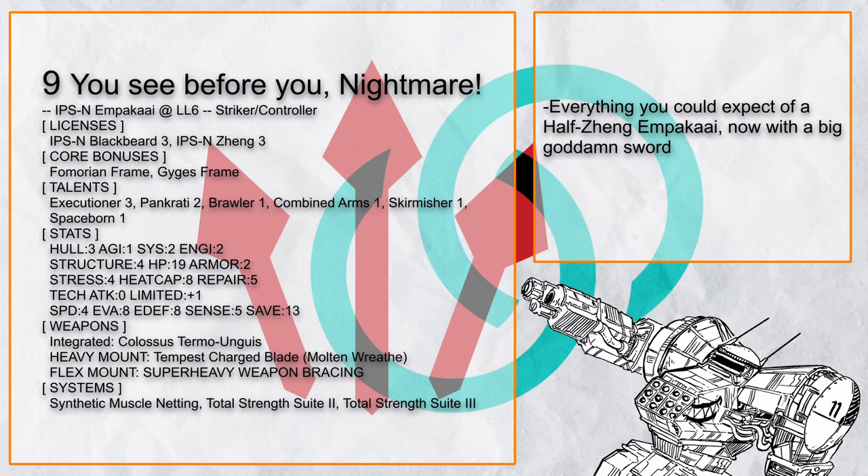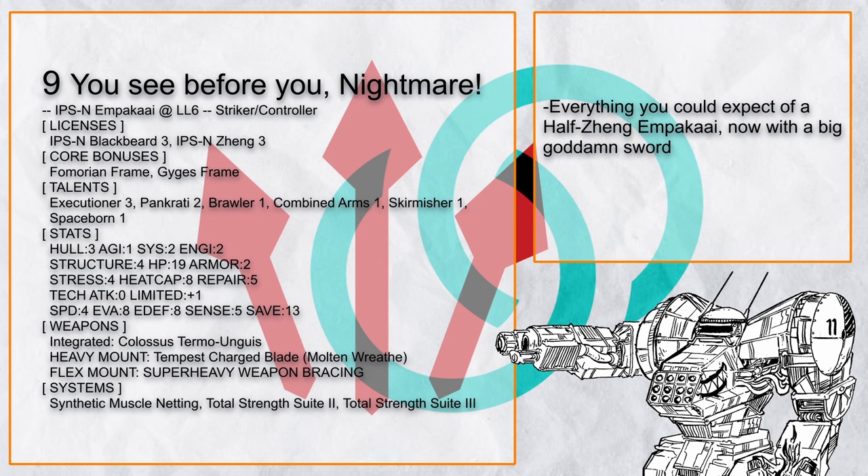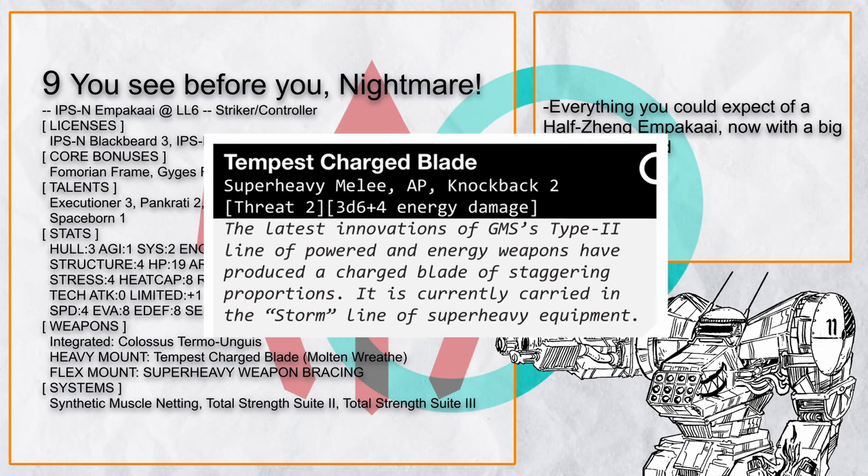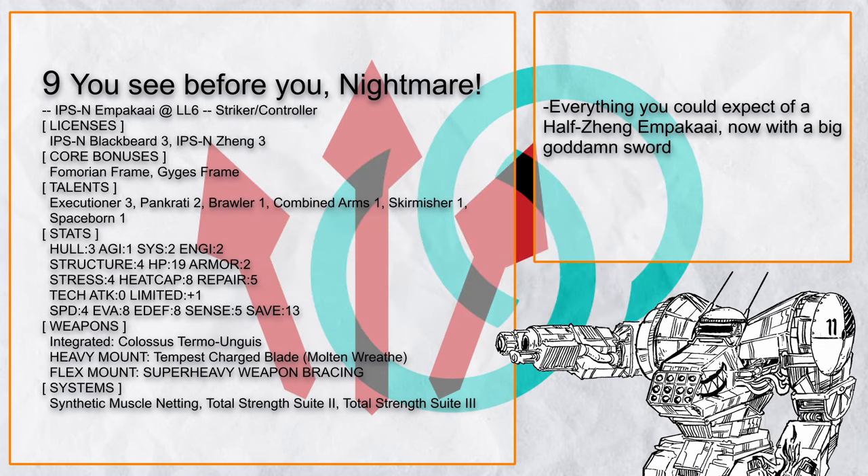The build before you — Nightmare — is also another half-Jeng Ampaka, but with a Tempest Charged Blade from Dustgrave to just go right through armor. Other than that, it's everything you could expect from an Ampaka.